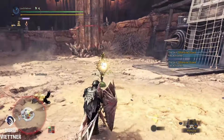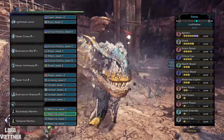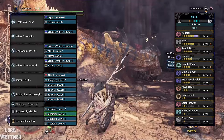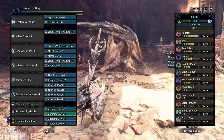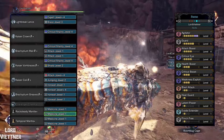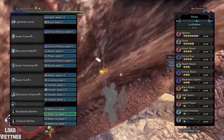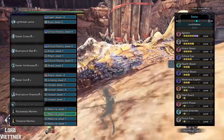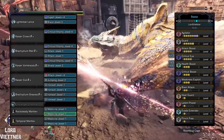First up is our Pre-Fatalis set, available as early as Master Rank 24. The weapon is the Raging Brachy Lance — mine is augmented for attack and health, but you can swap that out if you'd like. The armor is 3 pieces of Teostra and 2 pieces of Raging Brachy. This set hits really hard, gets 100% crit on tenderized weak spots during enrages, so coupling that with 3 pieces of Teostra for Master's Touch means sharpness shouldn't be much of an issue.